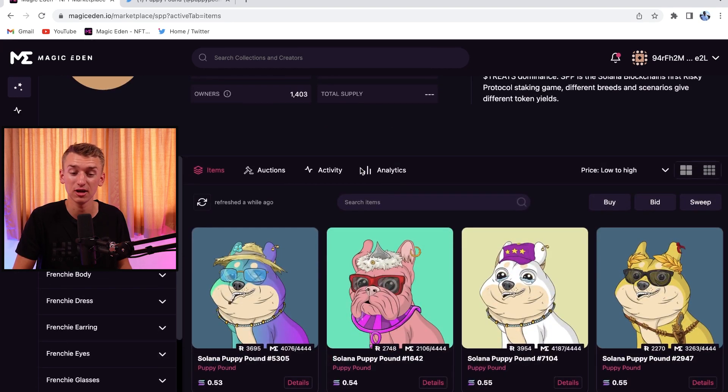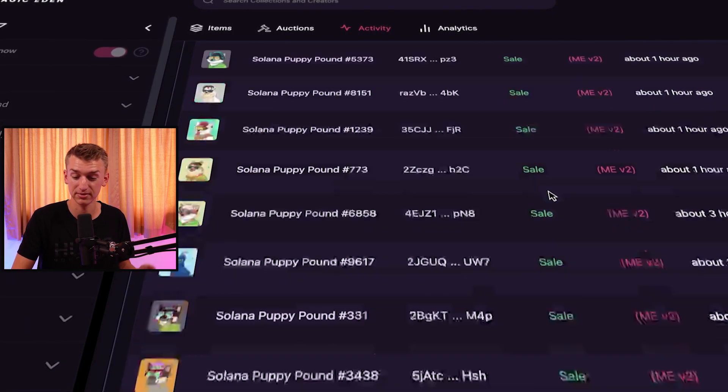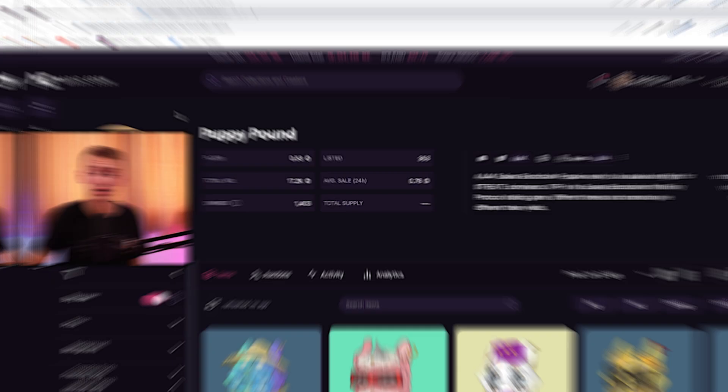Personally, I saw the 'trust the pound' tweet basically one minute after it was posted, ran over to my computer, and swept up quite a few Puppy Pounds around 0.5 Solana. They did pump up to one Solana right after the tweet but are back down to around 0.53. Activity was near zero for three months but is now picking back up. Given it's the same team that built Vandal City, they have great connections and opportunities to make this successful again.